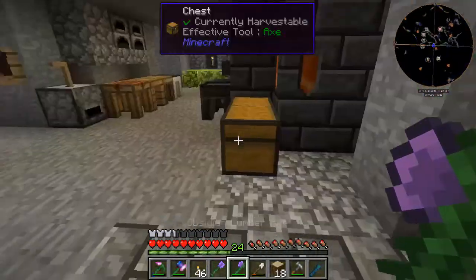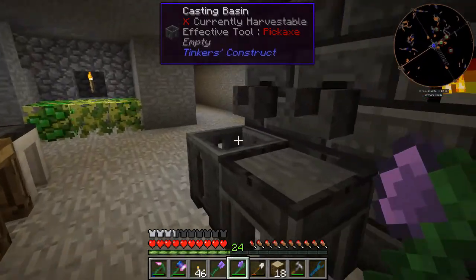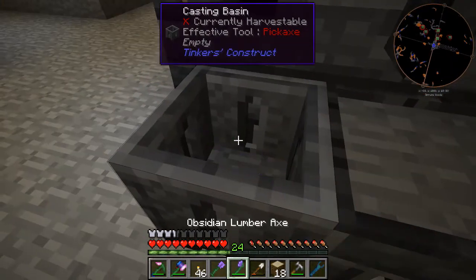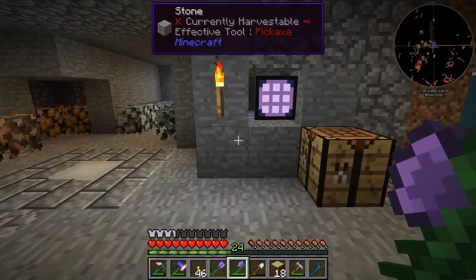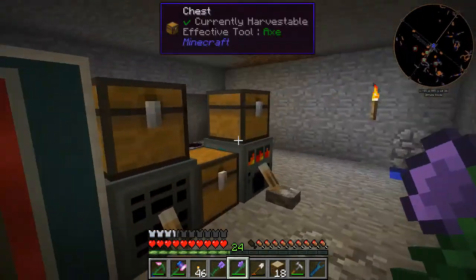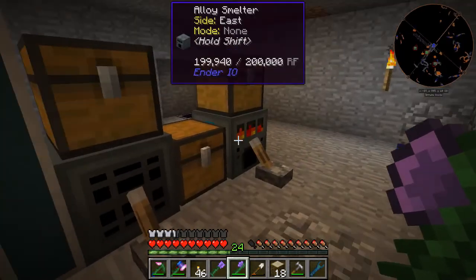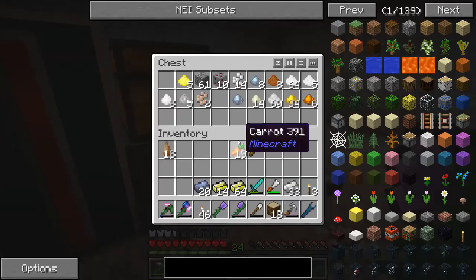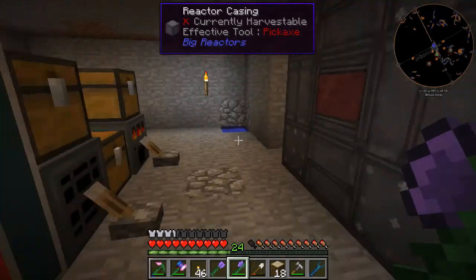So I'm going to head back down. I also need to get my glass out of here — do not need that. Go ahead and get my glass out of there. And my power is running fine. I've got some stuff cooking up. I went mining — place all that in there.